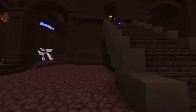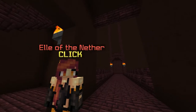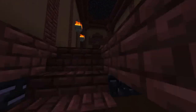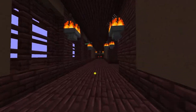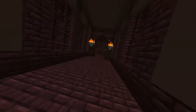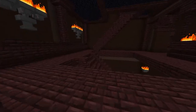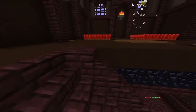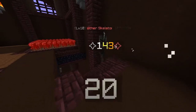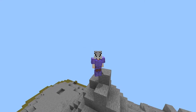For nether wart, head up the stairs — there are about four or five different locations. You can go this way, up this way, or up here, but one of the easier spots is up these stairs and straight ahead. Watch out for the withers. If you take a turn over here there are three different nether wart areas: one right here, one down that stairway, and one up these stairs. Watch out if you're a newer player. That covers all of the farming collection.